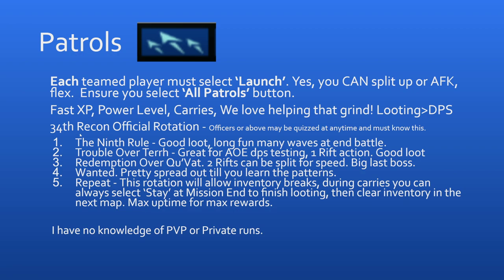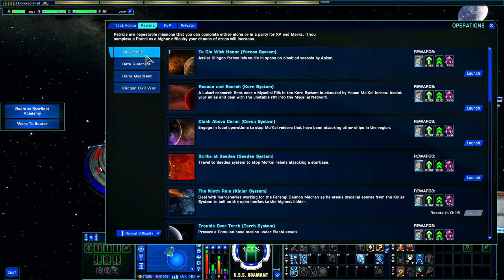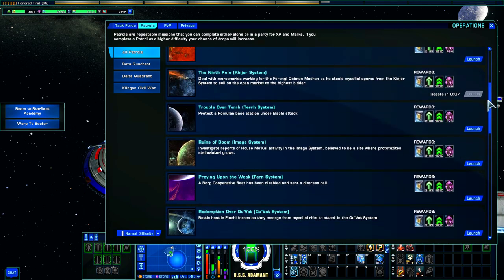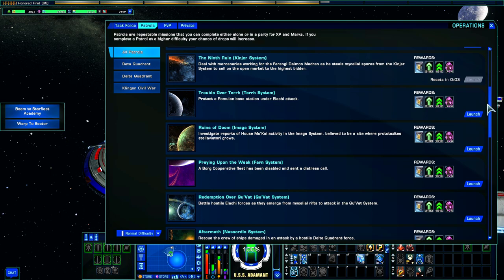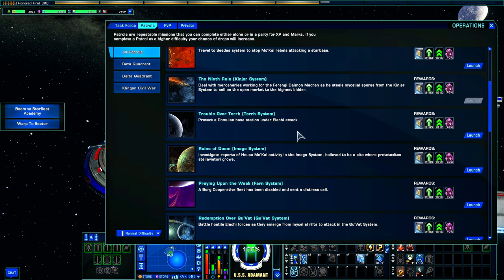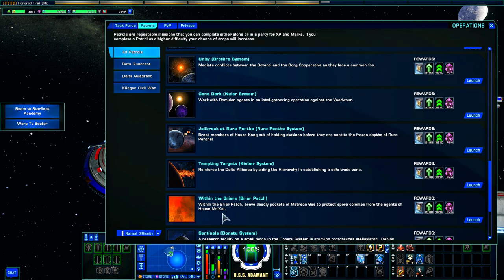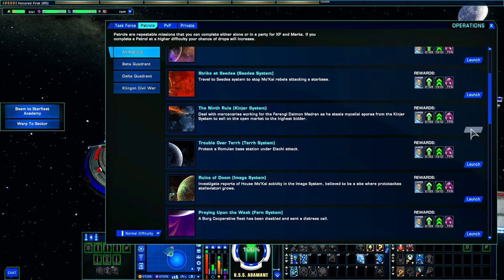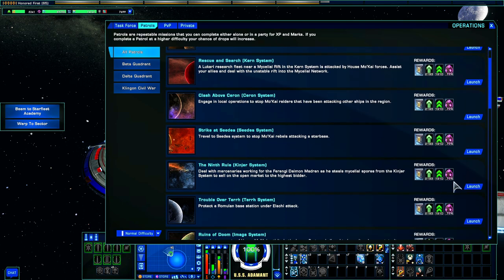This is the official 34th Recon rotation: 9th Rule, Trouble, Redemption, and Wanted. The reason we have a rotation is because there is a 30-minute cooldown on all of these patrols. You want to get through them fairly quickly, with time in between to clean up your inventory. If you run 9th Rule, Trouble, Redemption, and Wanted in order, you should be right back at the top ready to go back to 9th Rule — the timer will have cleared.